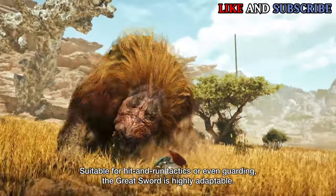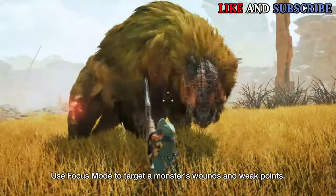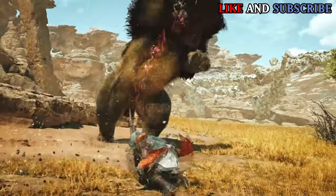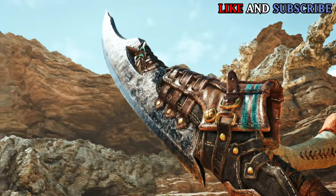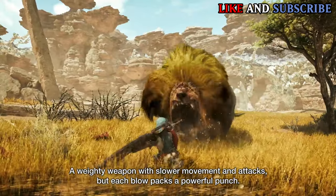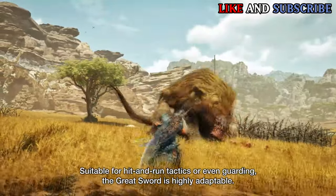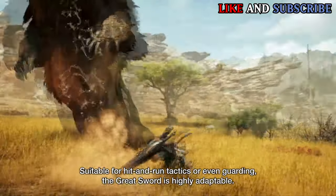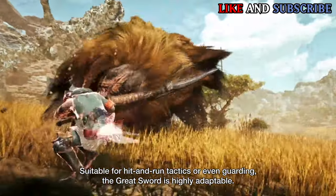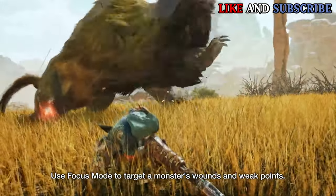I am glad that the Strong Arms stance wasn't brought back from Sunbreak, since Strong Arms counter is a bigger risk-reward kind of playstyle, which can be wasted if it messes up. But I am happy with the new counter that it got in Wilds. Once we get a hold of the demo, I will test out the Greatsword, since Greatsword was one of my early mains when I first started. And I cannot wait to have a go at its new counter. So let's move on to the next weapon.